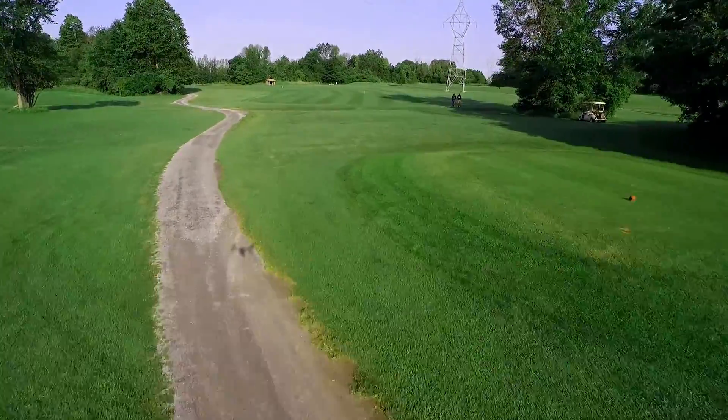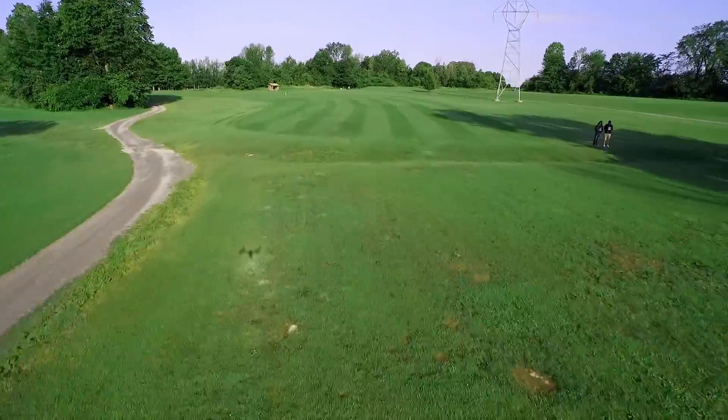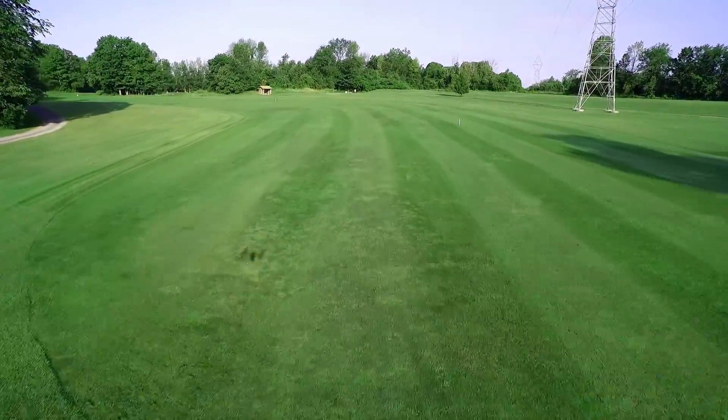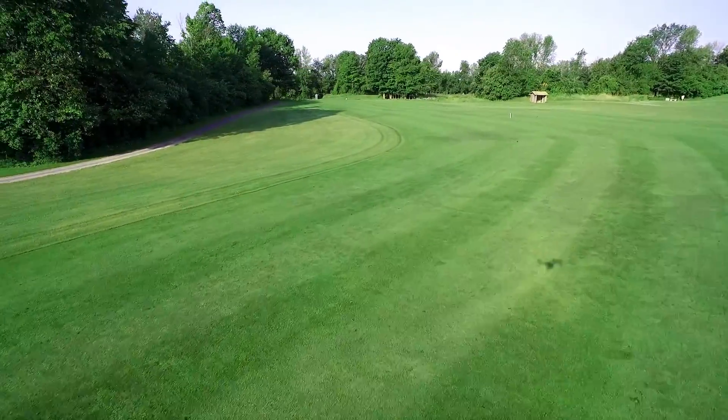Position A off the tee is a drive straight at the rain shelter. This will leave you with under 150 yards to the green. If you're not long enough to get there, aim at the far right side of the fairway in between the 200 and 150 yard marker.